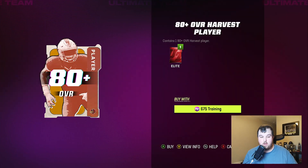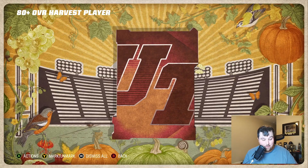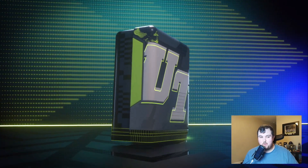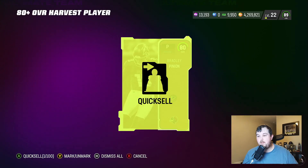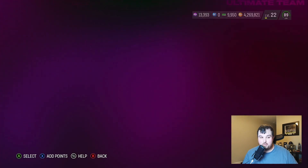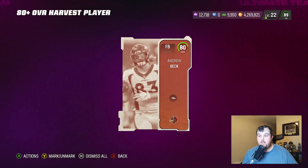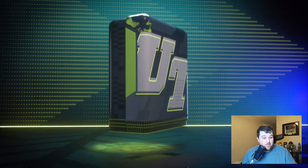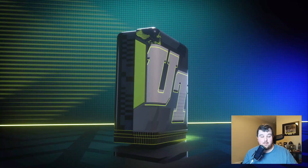We've been ripping for almost four straight minutes and we haven't lost much training. Some rolls you'd have started with 20K and be down to zero at this point. For not being super expensive — you're losing 475 training on each 80 you pull, but 84s and above you're going to profit. There just haven't been a lot of those, which is frustrating. We got another 84 — that's about 295 training back.